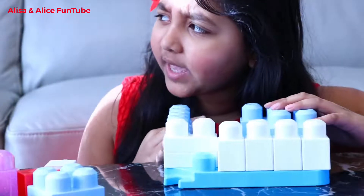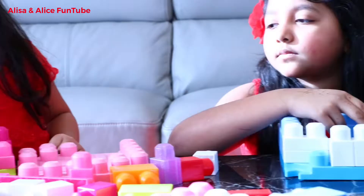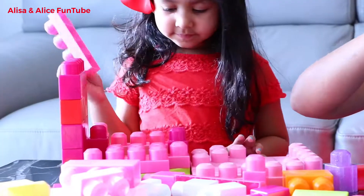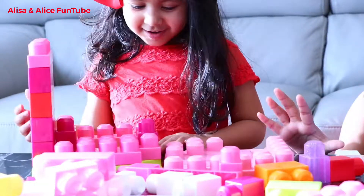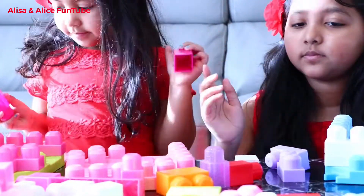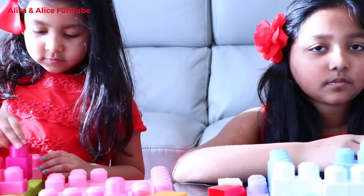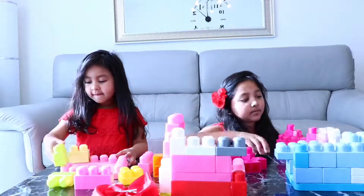Comment down below what your favorite color is. Mine is pink — both of ours is pink. I also like white and purple. There's barely any purple bricks though, there's only two. All the pink bricks Alice doesn't use for her build, I get to use. Actually, these ones are kind of purple so Alice, you can't use these ones.